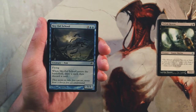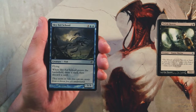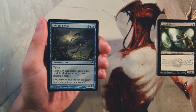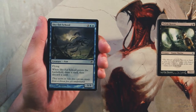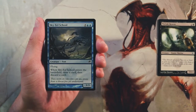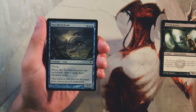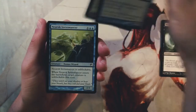Sky Eel School is a 3/3 for three and two blue with flying, and when it enters the battlefield you draw a card then discard a card — so it loots. This is very much up my alley: a 3/3 flyer for five that digs deeper into your deck and gives you an evasive threat. A 3/3 flyer is actually pretty threatening in limited, so I really like this card. Not the most incredible card ever but it's actually pretty good.